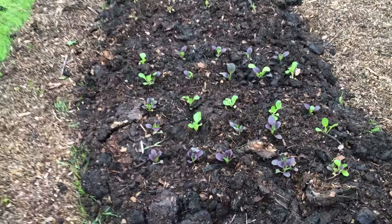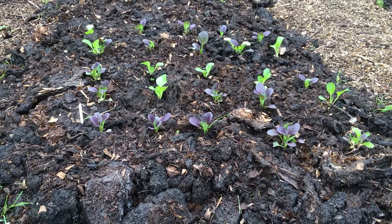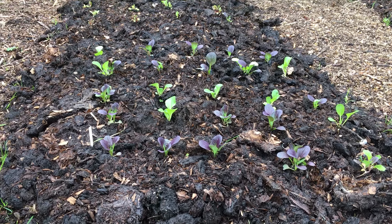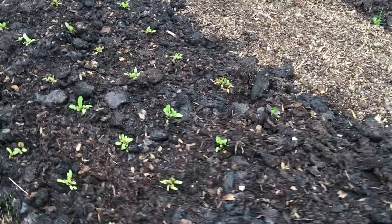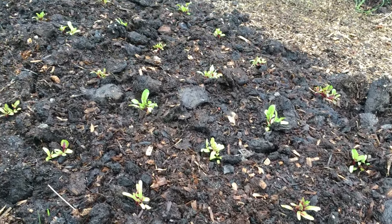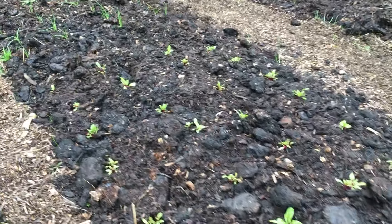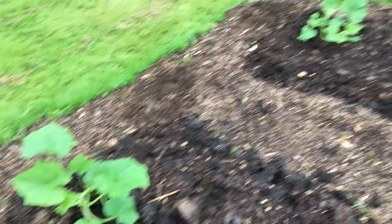We've planted some salads. We've got some pak choi in the first two rows, some little module-planted beetroots straight into the compost — no messing about — and then we've got some spring onions. And up at the top we've got the butternut squash plant, and one over on that one as well.